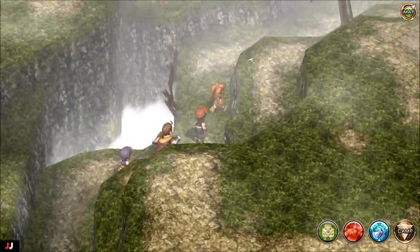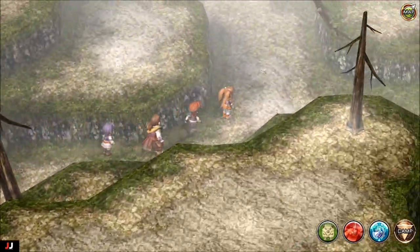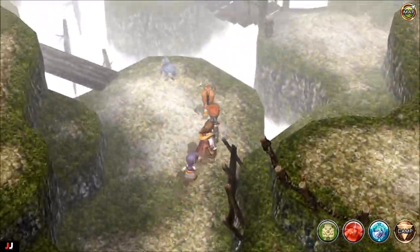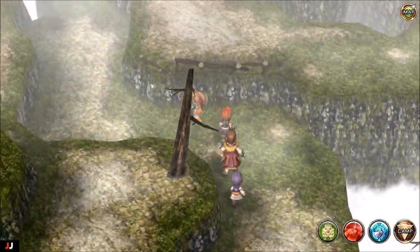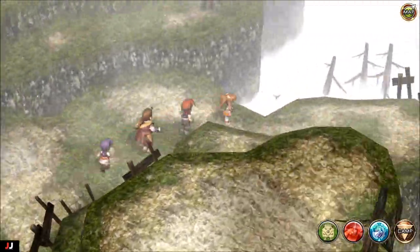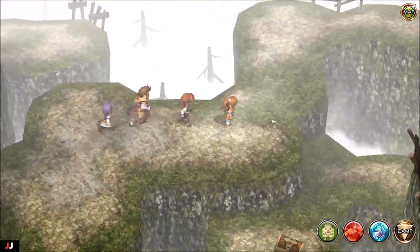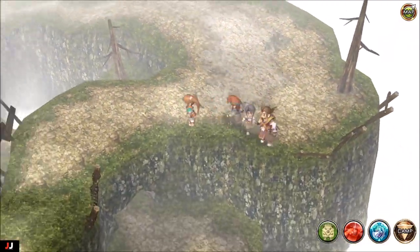This area doesn't have a map, so I just showed you how to get to the monsters you have to kill. I tried to cut out all the fights just to save time. You're looking for big blue or white guys — like this guy right here. He didn't drop the item I needed, so I just went and killed the next one.